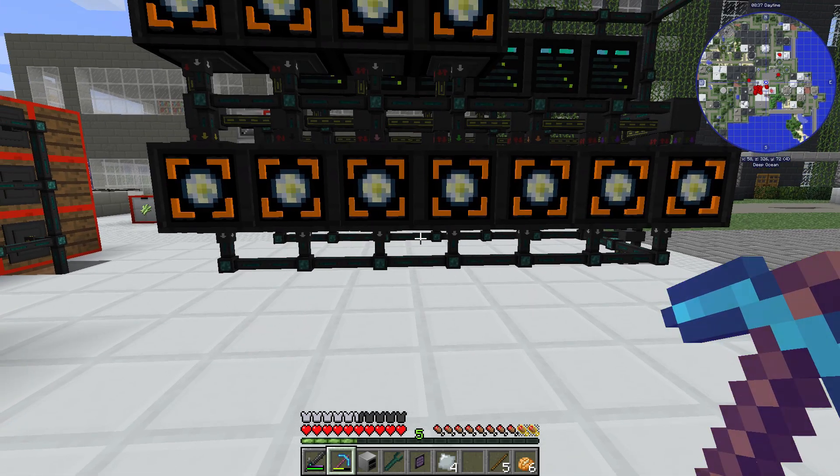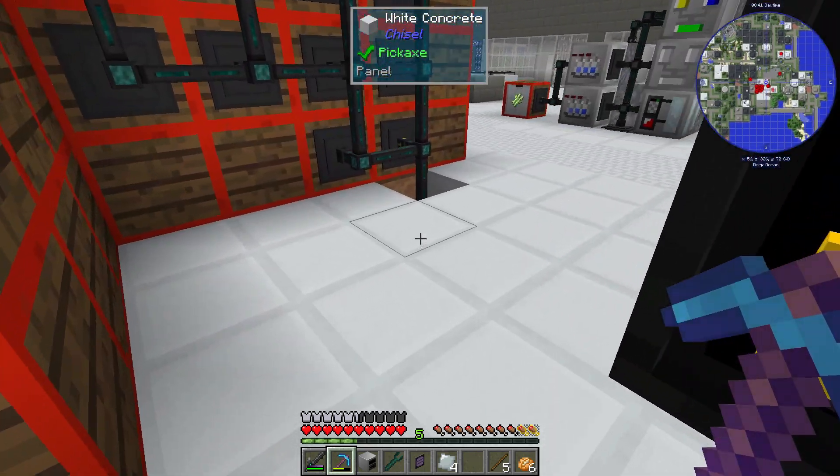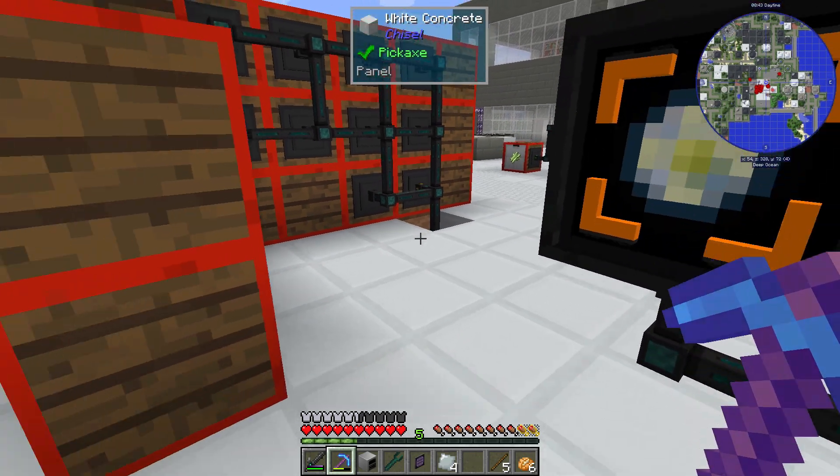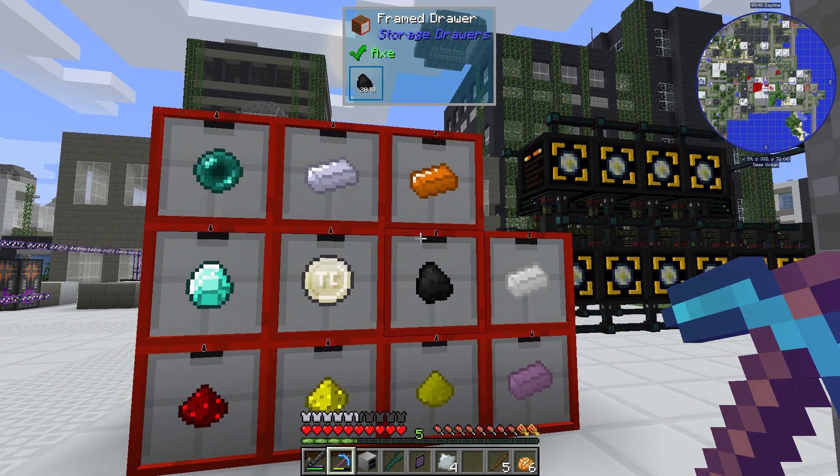On all of these loot fabricators I pull out again on the white conduit and send it back to the drawer controller, and that gets sorted into these drawers right here.